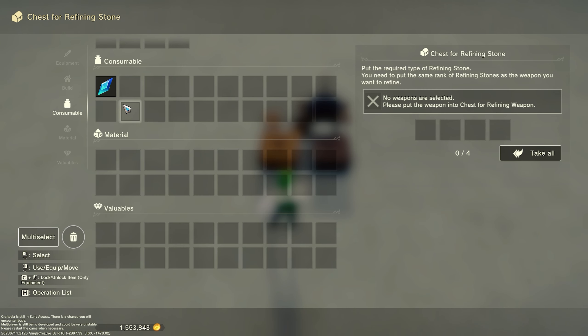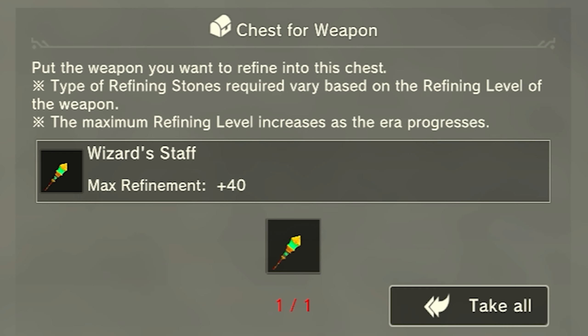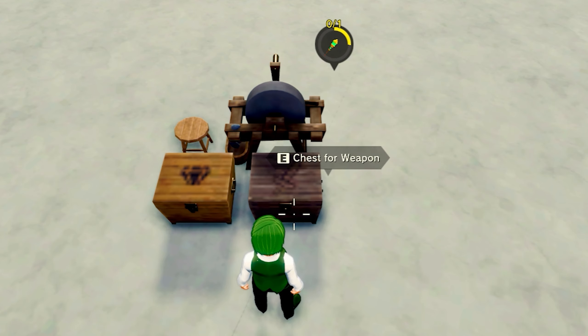So now we head back to our refining bench, place the level four refining stone in the box with the diamond on it and my level four weapon inside the one with the sword on it. Our weapon will pop up here and it will tell us the max refinement level that that weapon can go to. We can then close this screen down and refinement will begin.